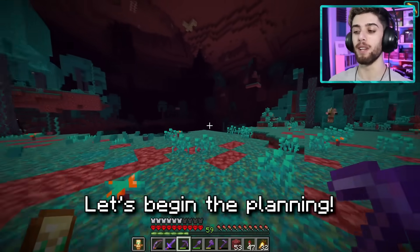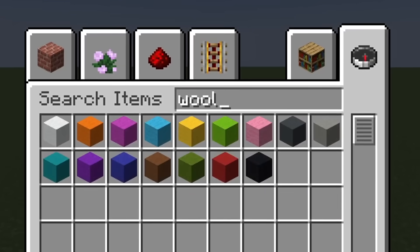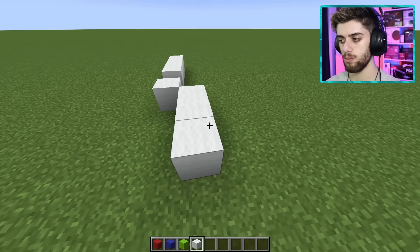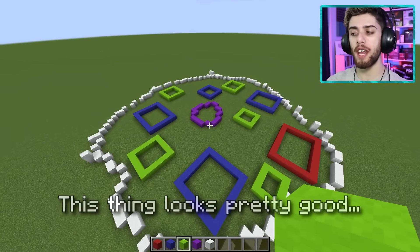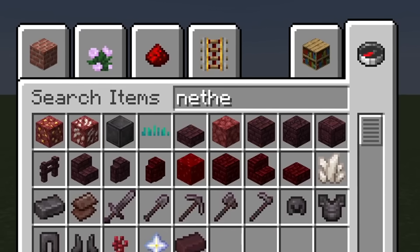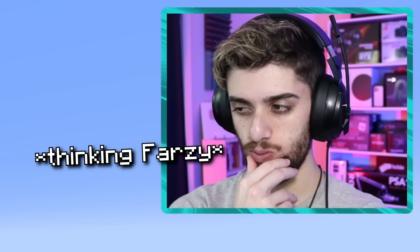Let's begin the planning. I hopped into a separate creative mode world and began thinking about how I want this city to look. I took out some wool, because I love using wool to plan where city buildings are going to go, and began building a rough floor plan for the nether city. It might be a little bit bigger, but for the general idea of things, I like it a lot. Next up, it was time to pick out the block palettes, so I laid down all the nether blocks I could think of and tried to figure out what would look good together.